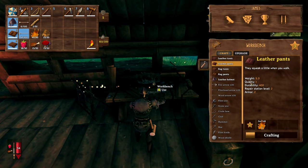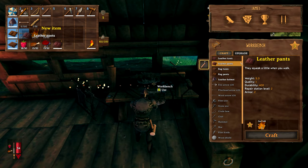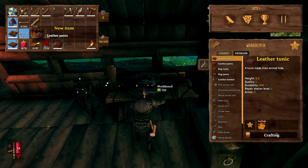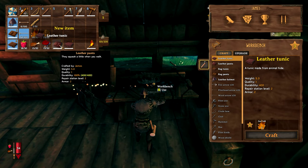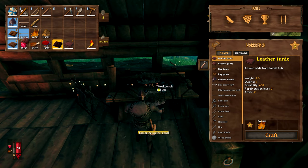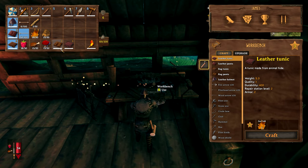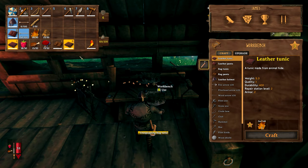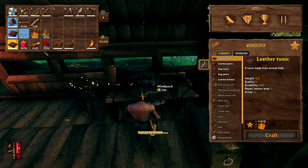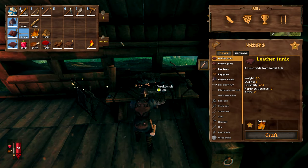We just needed the tanning rack to be able to make these, so I'll make them both now and that will bring our armour up to level 6. Basically hold out and save your boar scraps for better things rather than making upgrades to the basic tunics. So there we go - we've got a defence of 6 now.